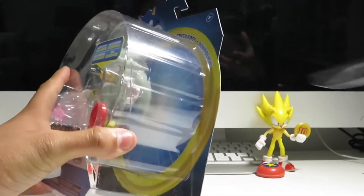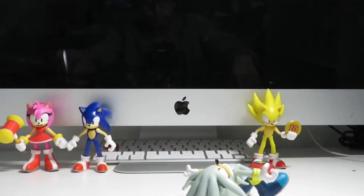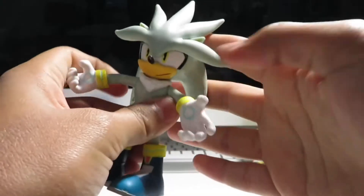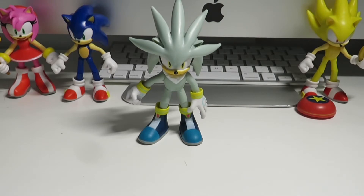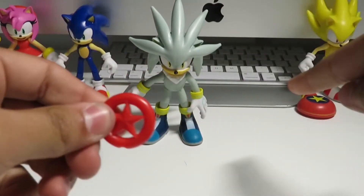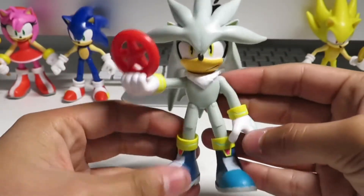So let's open it up. Here we have Silver the Hedgehog. He's bendable. And he also comes with the red star — there's five of them in each level or act, and once you play as Sonic, he turns into Super Sonic. Let's see if he can hold it — yes he can, look at that.